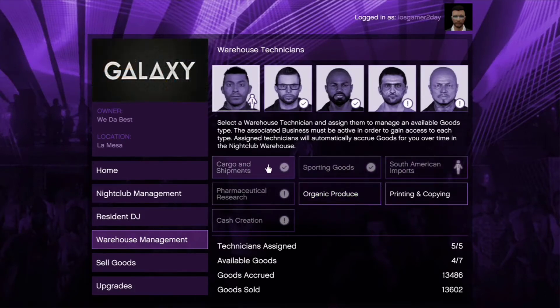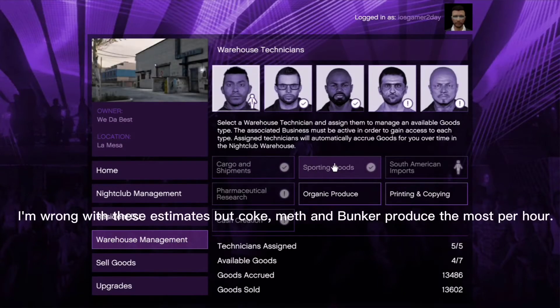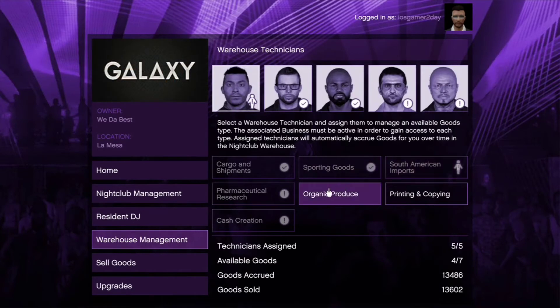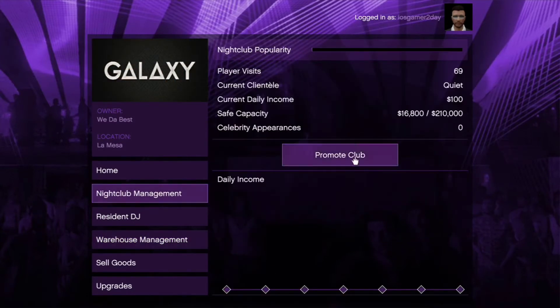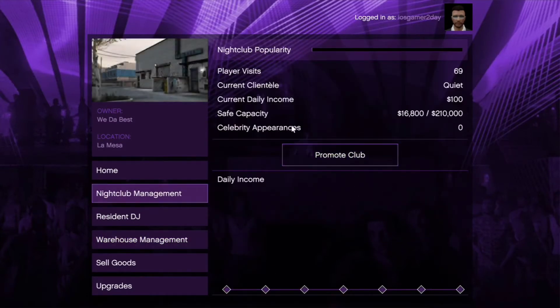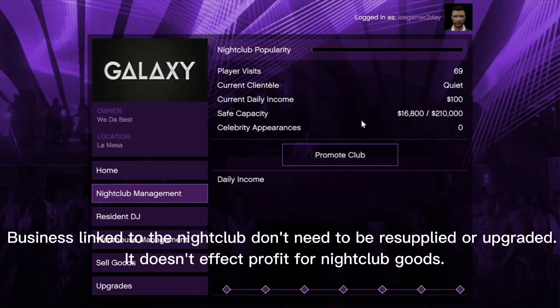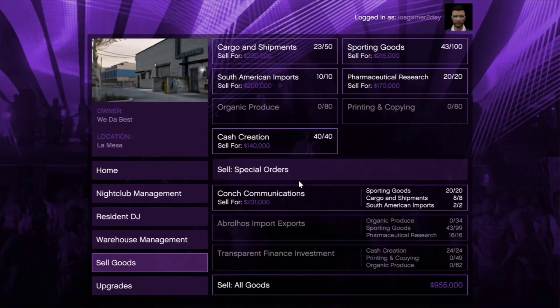Cargo shipments earns about seventy thousand dollars per hour, sporting goods is thirty thousand dollars per hour, and South American imports is around forty thousand. You don't need to promote your club — this does not affect the technician performance. Forget the promoting; it doesn't do anything.